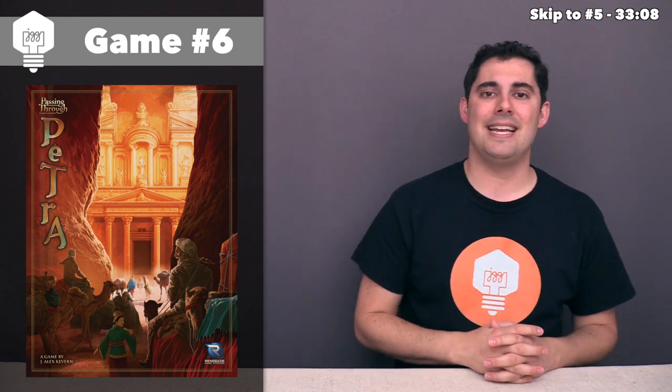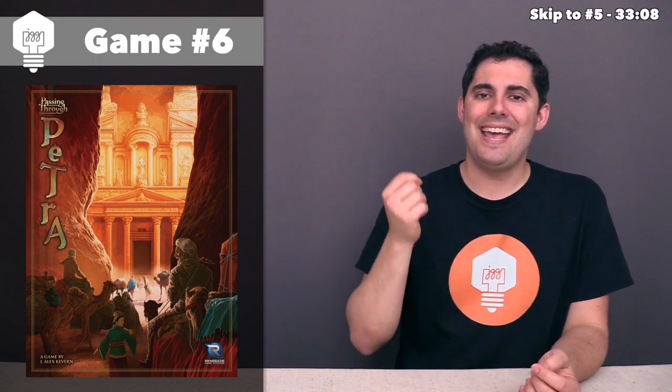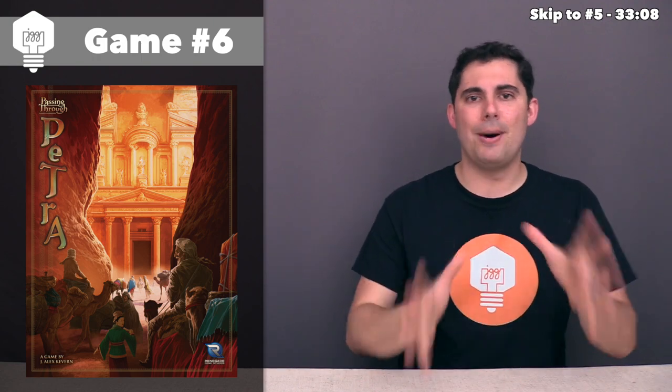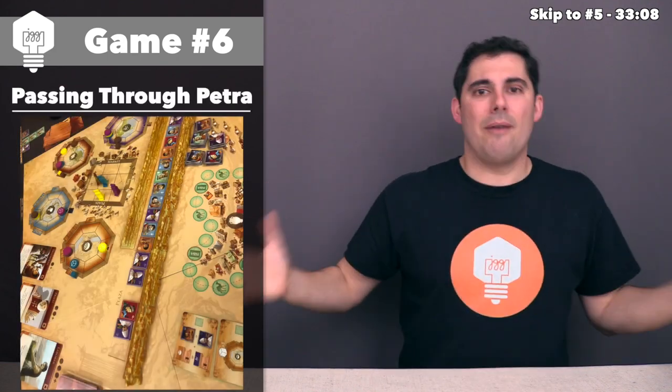We've now reached game number six, and this one is Passing Through Petra. This one came out in the second half of 2018, and I've played it several times at this point. It is a strange and intriguing puzzly style game. My initial impression just looking at photos I saw online — I didn't really expect all that much from it. The board is a little bland, honestly — a lot of yellow, set in the desert — with a row of tiles in the middle with plastic canyon walls that the tiles are shepherded through.